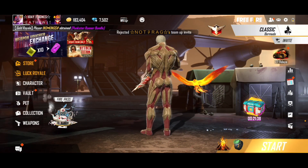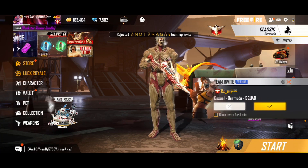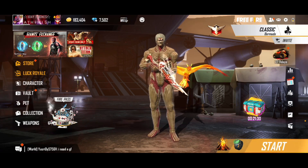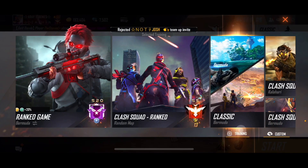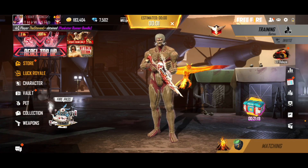This character looks kind of ugly — I don't know why I bought this dude, he has such a small head. Oh no, something's wrong with this guy. I'm going to training — it's time to test the shotgun out, let's see how it goes.